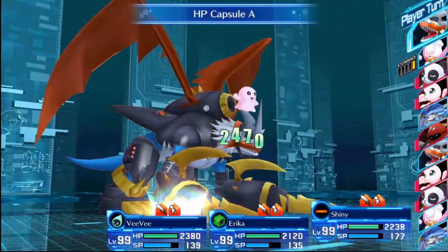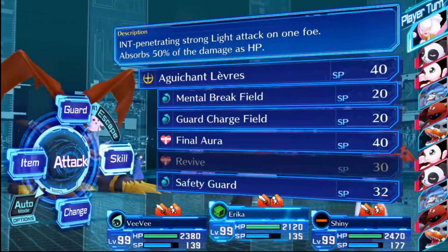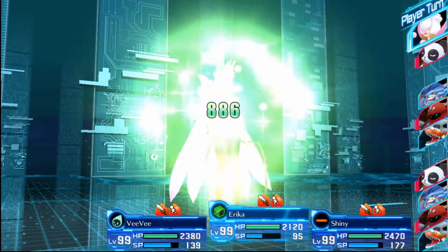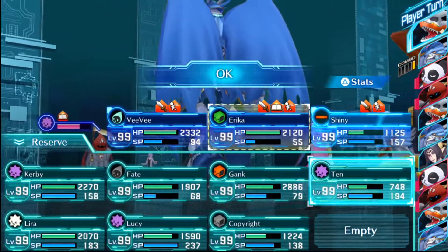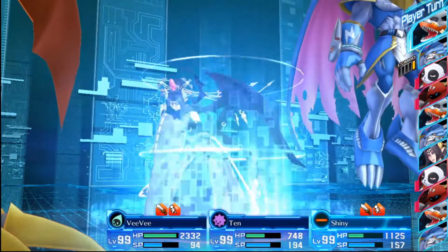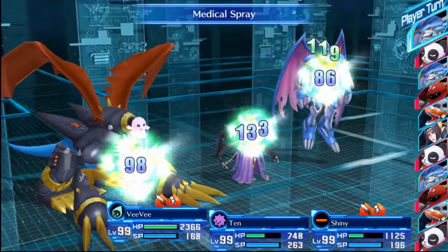I bet that skill has a chance of instant killing — knowing this game, that's totally what's going on. Okay, so I got rid of you. Now that her turn is good, I'm gonna slot her back in, I think. And that damage is gonna help me out.